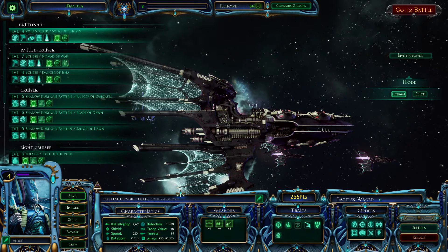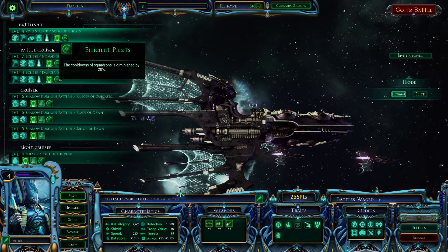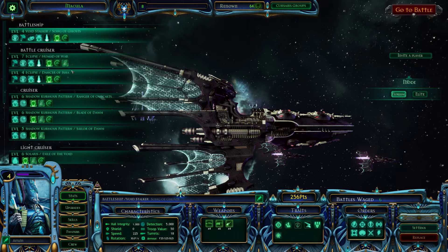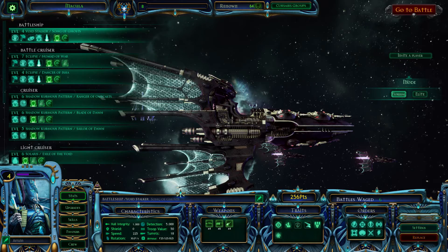If you're going to run torps it's going to be even more micro intensive because you're going to have to try your best to keep your front pointed towards the enemy to get those torps off, but your pulsars will probably be slightly more effective as well because of that. Always run your deflecting holofield because it reduces that fragile to 50% instead of a hundred. Efficient pilots if you are running ordnance because more ordnance more often is better, and I pretty much run the rotation speed upgrade as well on everything.